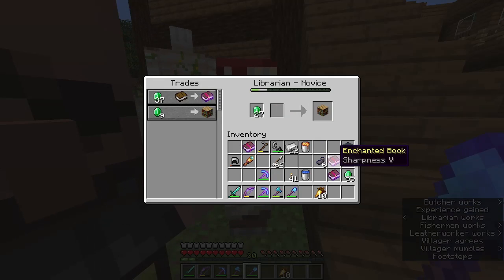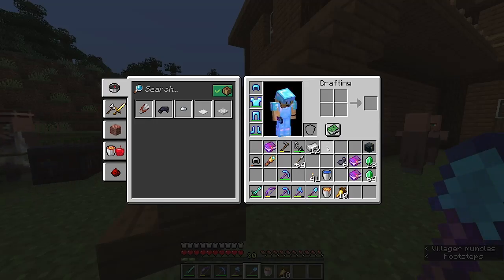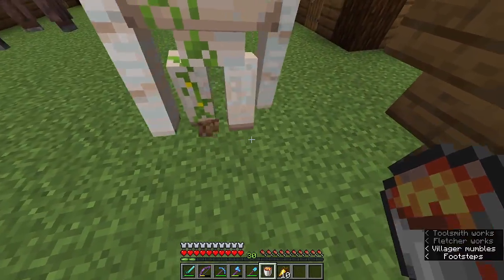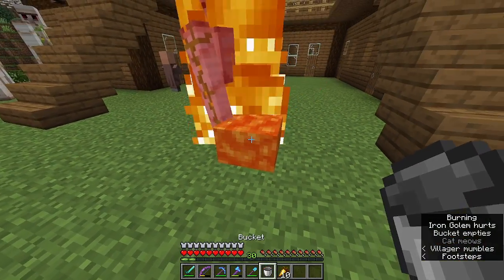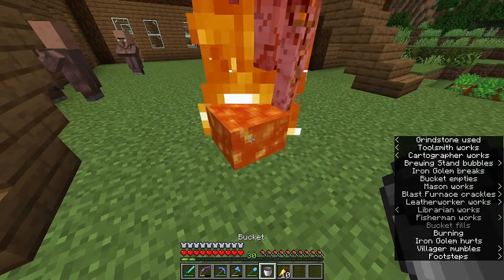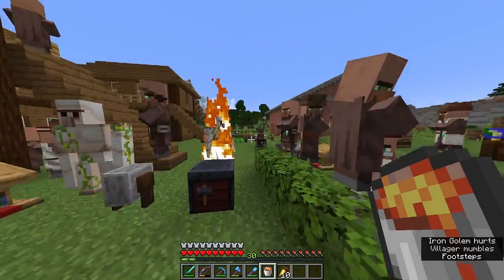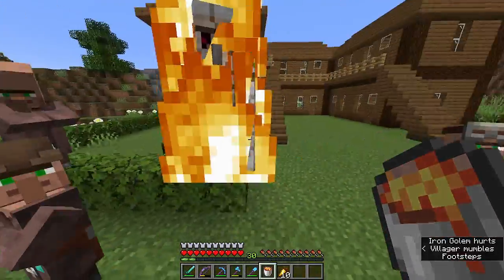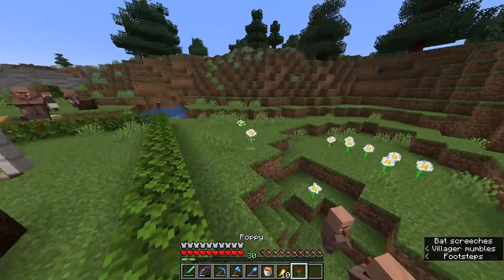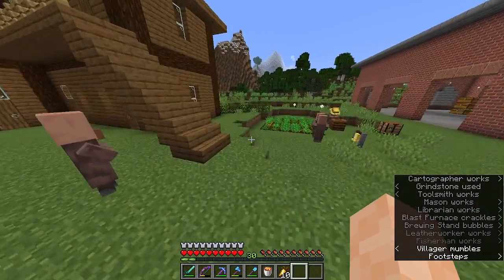Three iron golems are roaming around. Let's go buy that Sharpness V book. I'm also saving Mending for this sword. I only want two iron golems — two is good enough. So I dump the extra one in a bucket of lava. It's kind of like a makeshift iron farm; we've gotten 17 iron from killing off golems. I'll just keep trading with the villagers to get more experience until I get a good enchantment on my sword.